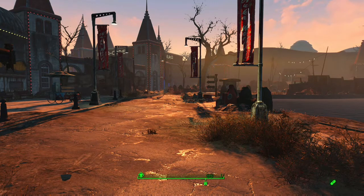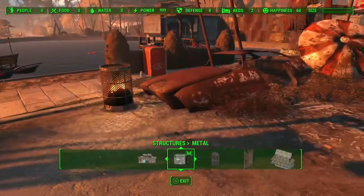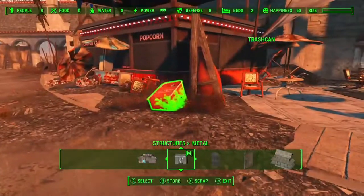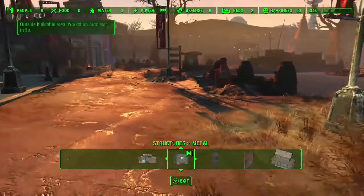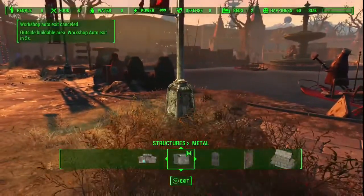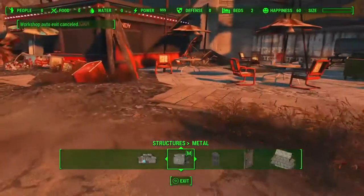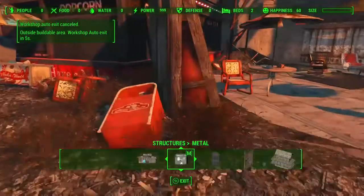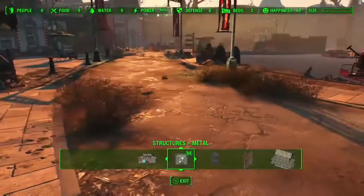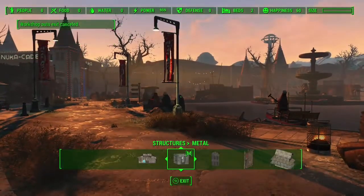It's actually kind of a large build area that comes with this mod. I haven't really built anything outside of the Fizz Top Grill patio. I do have Scrap That Settlement and there's a lot of stuff you can scrap, but then there's a lot more that you can't. To give you an idea of the borders — you can see that street light right there — you can't go onto that patio, but if you go diagonally you're out of it. If you go towards that piece of junk fence that's where the border of the workshop area is on this side.